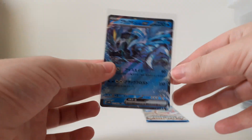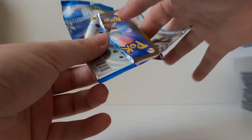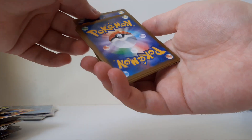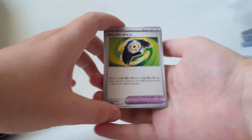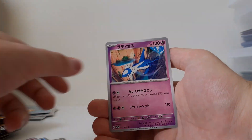So I think that means we've got everything. Final pack. Trainer, Skarmory, Smoochum, Quaxley, Latios. Well, that's it. I hope you guys enjoyed this video and I will see you in the next one.